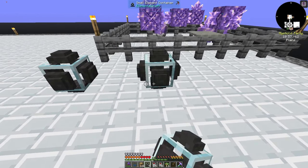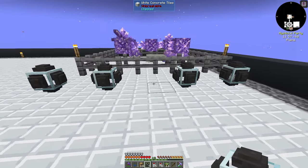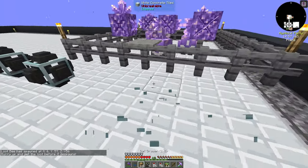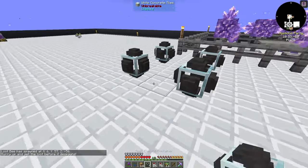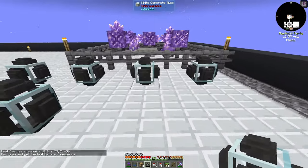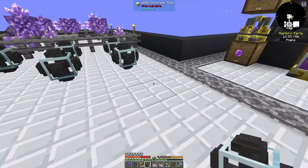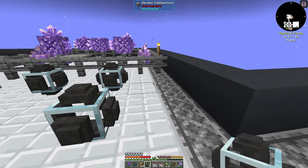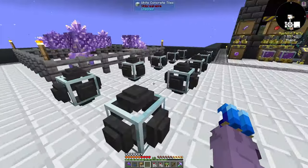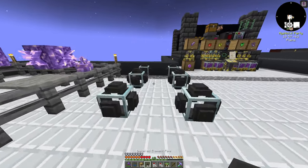Over here will work perfectly fine, so we're just going to place down our containers. We actually need five total, so we'll do them one apart. We'll do four like this and need a fifth one — we'll put it over here on the side. Yeah, we'll go side to side. So now we have our 10 containers down.